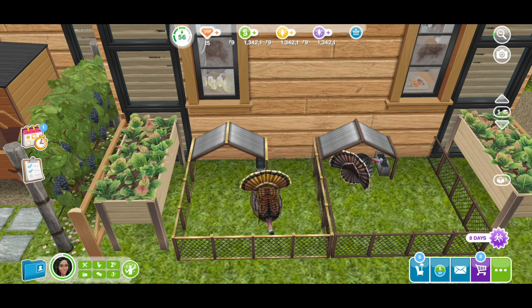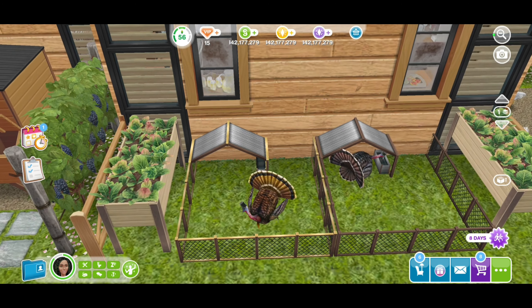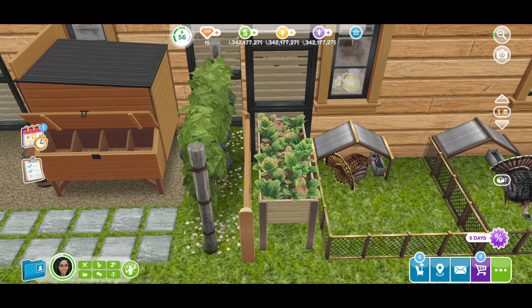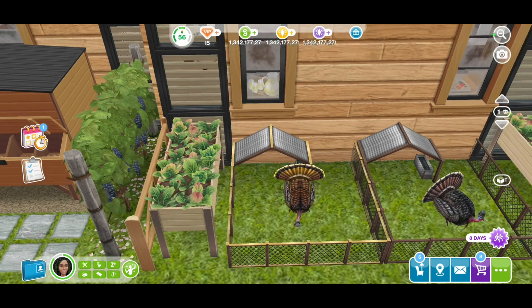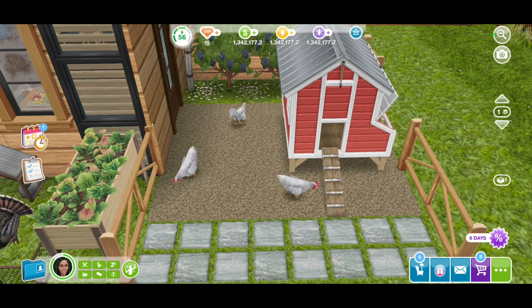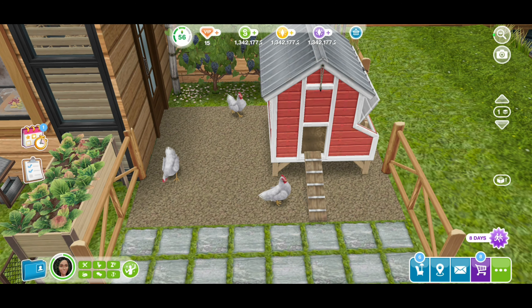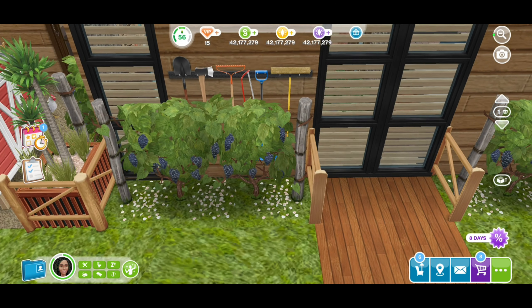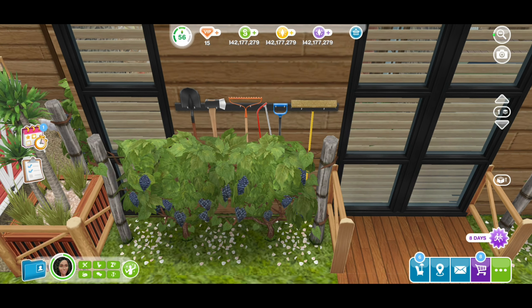I did add in some turkeys — I borrowed them from another house. I kind of wanted to have crops and fruits incorporated, because apart from us having to eat, we also want to feed the animals. This is the original chicken coop — one of the ones we got from a winter update — and I absolutely love it, so I had to incorporate it in this build. Then we have more gardening plants — let's just call these grapes.